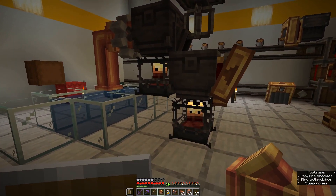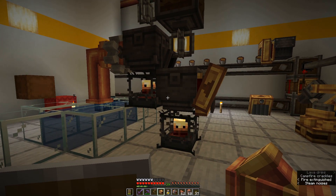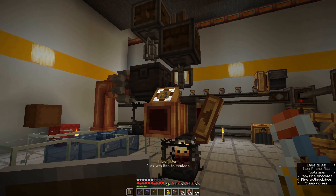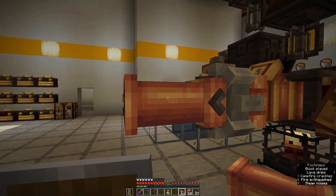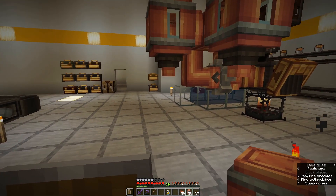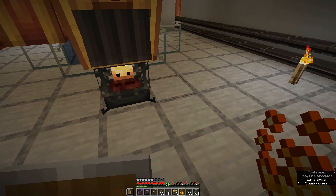Once our strength potion gets made, we want to pull it out of this basin. The problem is if we just put on a pump, it's going to pump out the awkward potion as it comes in, and that's not what we want. So we're going to use a smart fluid filter to only pump out strength potion. Then we can put our pump, and we're going to run to two spouts because it's a little bit slow to squirt — so we're going to double up the rates. We need to get blaze powder in there and get our cinderflower to the spout, running those along the belt.